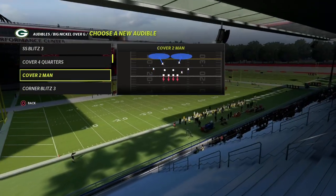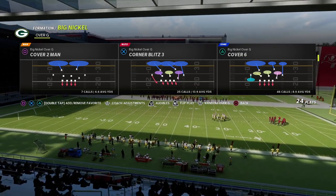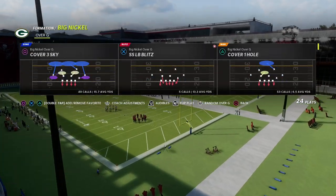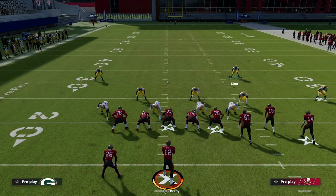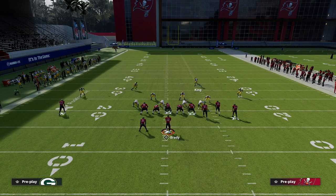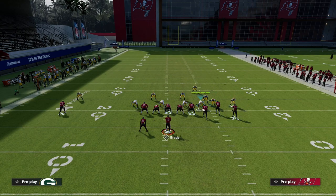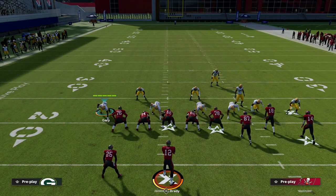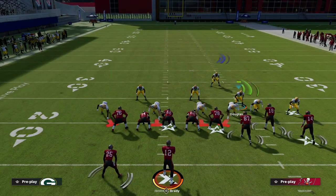I don't really suggest running Cover Two Man — I'm just using it to illustrate something. The real trick is to come out in a play with no man coverage — come out in a zone play and audible to man-to-man. When I audible to man-to-man, notice the safety on the left side of the screen moves over to the tight end. When I show blitz it gives a unique alignment, and I can manually press the outside guys.